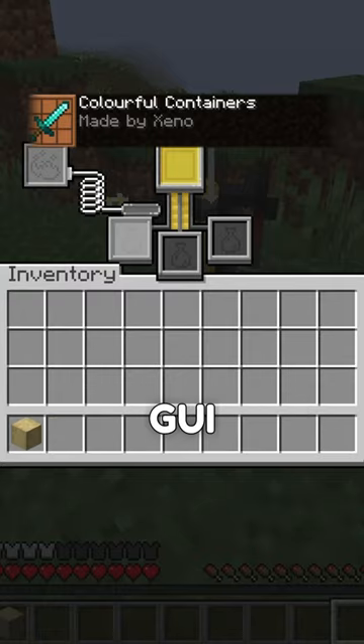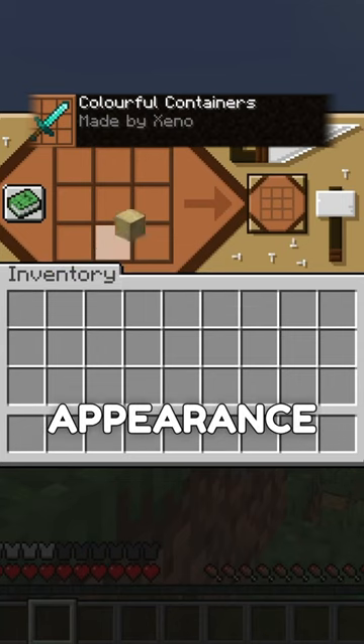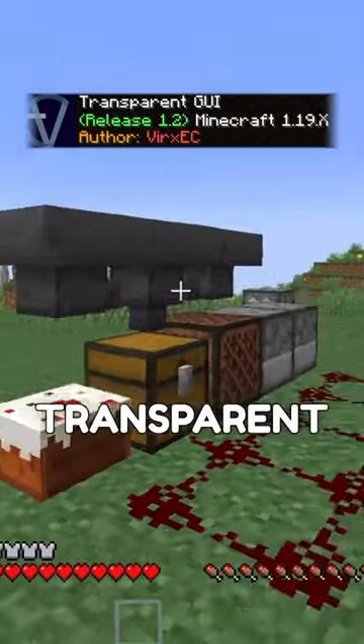Colorful Containers brings the GUI of each functional block to life by adding a specific art style based on the block's appearance. Transparent GUI does what it says by making every GUI interface of Minecraft transparent.